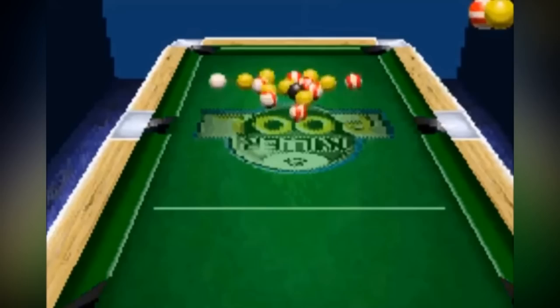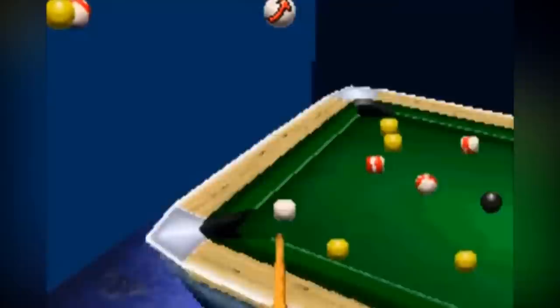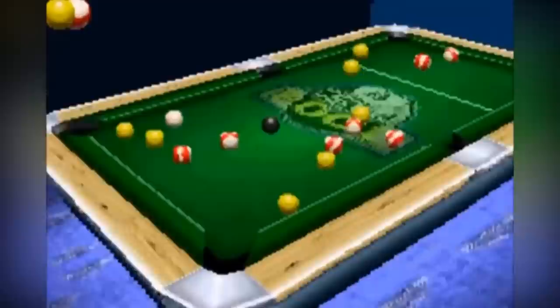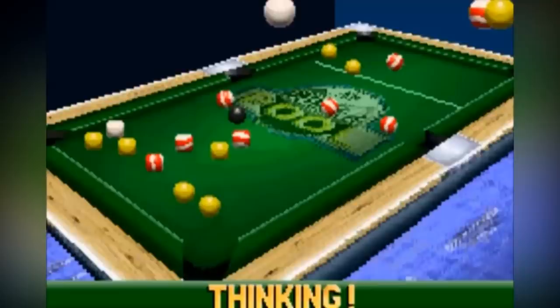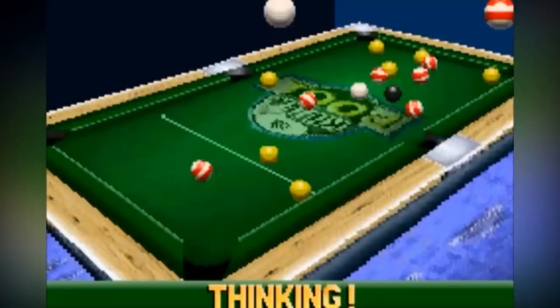Whilst in the realms of 3D on the GBA, we also got Killer 3D Pool, which is once again a departure from the usual graphical style of the system. As the title suggests, this game is of course a pool title rendered in 3D, and it is a decent one at that. I seriously doubt Killer 3D Pool is a game many would put in their essential top games to play on the platform, but if you fancy playing a little bit of pool on the go in 3D, then Killer 3D Pool is definitely the game for you.